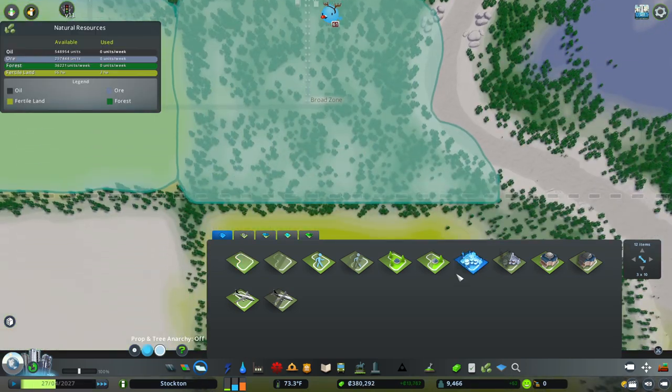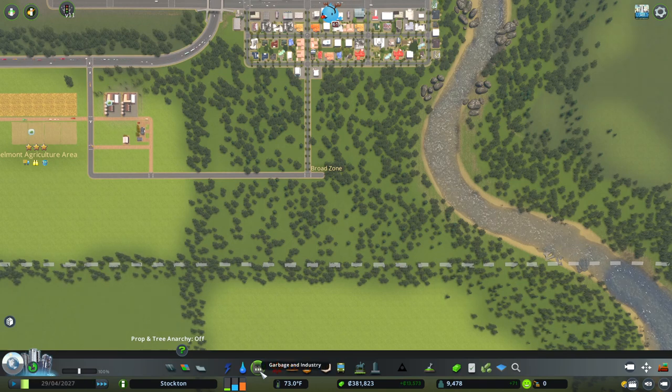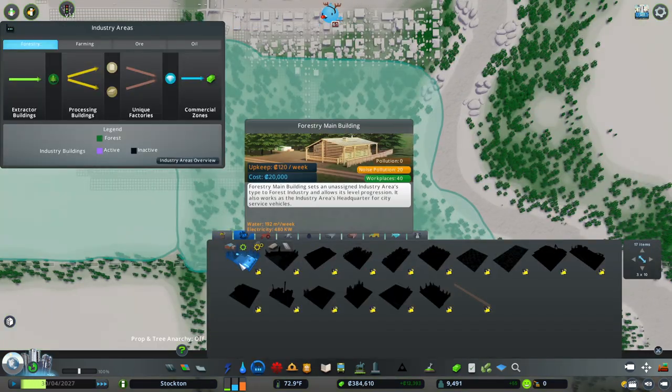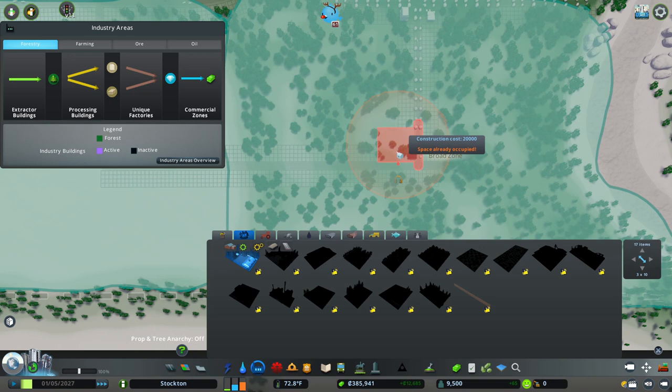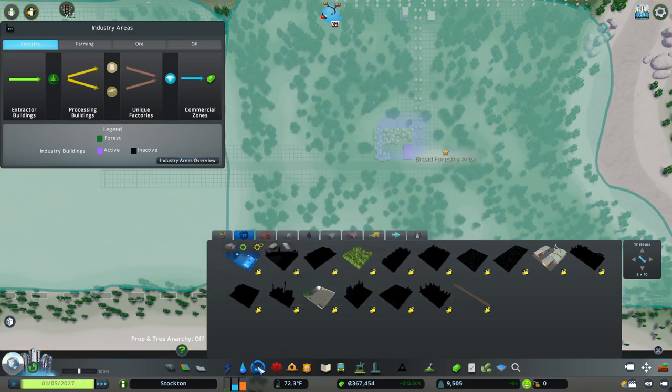I have the specialization area mapped out here for forestry, and now all we have to do is build a forestry main building. I'm going to build that right here where these roads meet, and now we're going to be able to build a sawmill, small tree plantation, and small log yard.